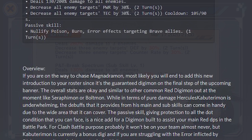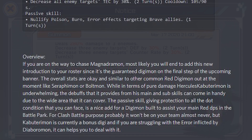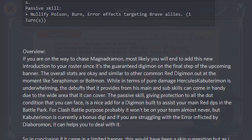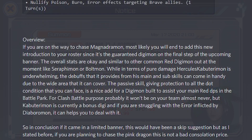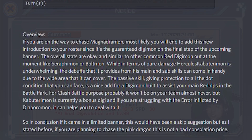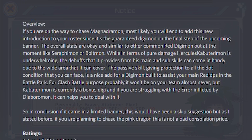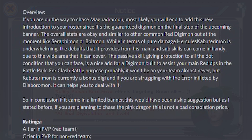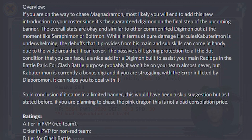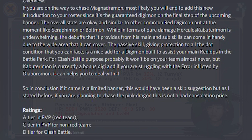If you're on your way to chase Magna Dramon, most likely you'll end up adding this new introduction to your roster since it's the guaranteed Digimon on the final step of the upcoming banner. Overall, stats are okay and similar to other common rate Digimon at the moment like Seraphimon or Boatmon. While in terms of pure damage, Hercules Kabuterimon is underwhelming, the debuffs from his main and sub-skills will come in handy due to the wide area coverage. It's more like a support unit for brave Digimon. The passive skill giving protection against all DOT conditions is a nice add for a Digimon built to assist your main rate DPS. For clash battle, it probably won't be on your team almost never, but Kabuterimon is currently a bonus Digimon and if you're struggling with errors inflicted by Diaboromon, it can help. In conclusion, if it came in a limited banner this would have been a skip, but if you're planning to chase the pink dragon, it's not a bad consolation prize. Ratings: A-tier in PvP for red team, D-tier in PvP for non-red team, and D-tier for clash battle. So even though it's like a skip, you'll probably get him anyway.